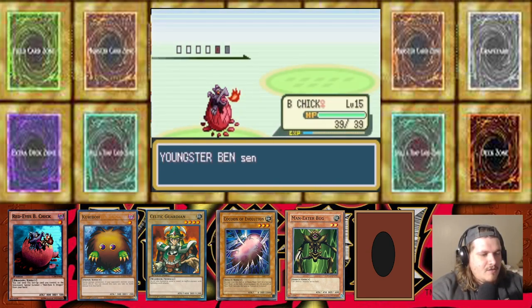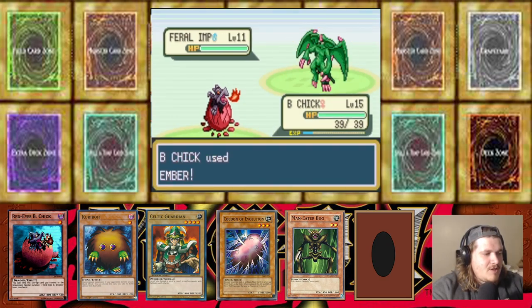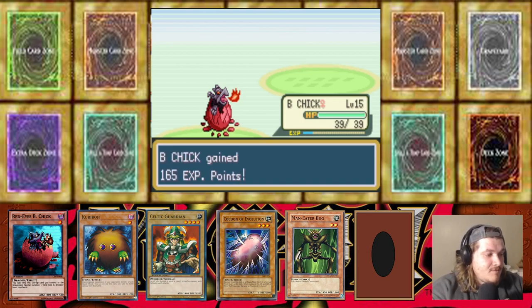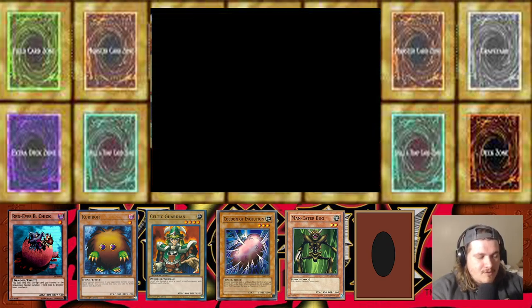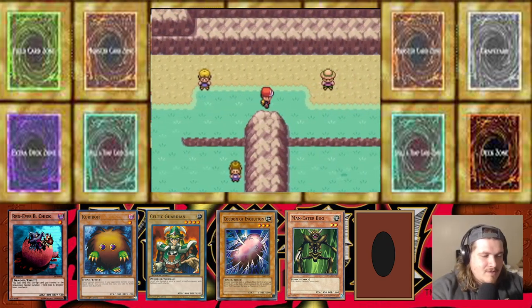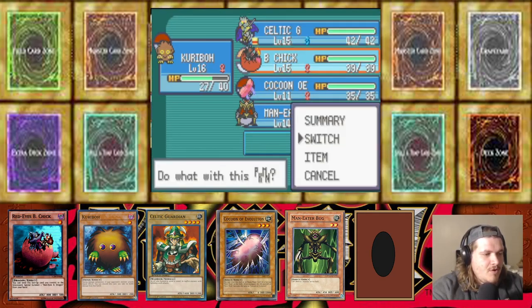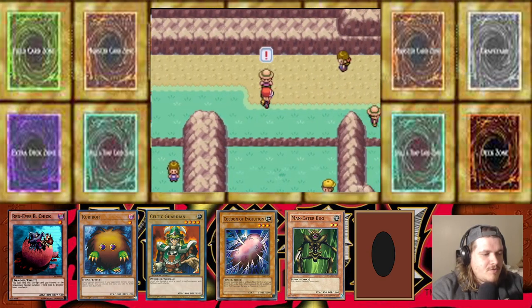I wonder what typing Feral Imp could be — grass/electric would be cool, grass/something. Do we get a Wing Karibo? Nope, we do not — interesting. So Karibo, we're gonna switch a little bit and throw Red Eyes Black Chick up there for a bit.